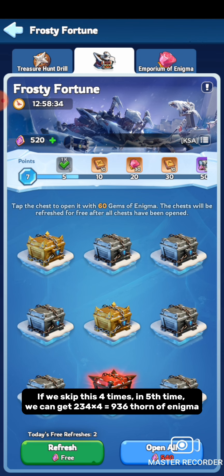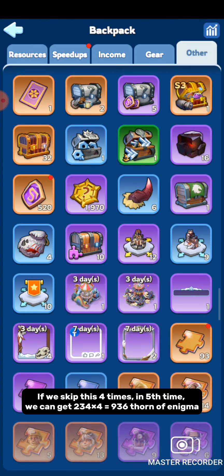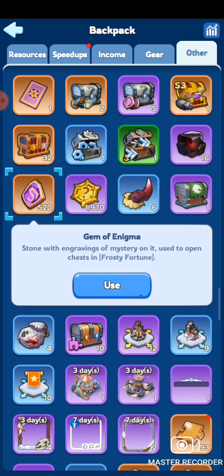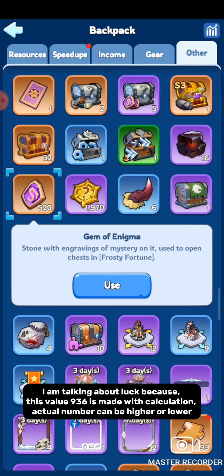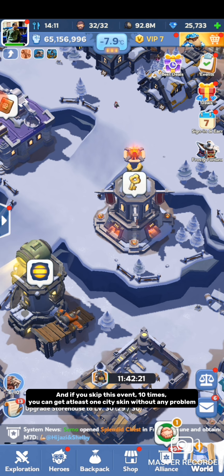If we skip this event four times, then on the 5th time we can use: 234 × 4 = 936 Thorn of Enigma. There are 2 marching skins costing 120 and 280 Thorn of Enigma respectively. So if you skip the event four times, you can get at least 1 marching skin, or if you are lucky, both skins. This value of 936 is based on calculation — the actual number can be higher or lower. And if you skip the event 10 times, you can get at least 1 city skin without any problem.